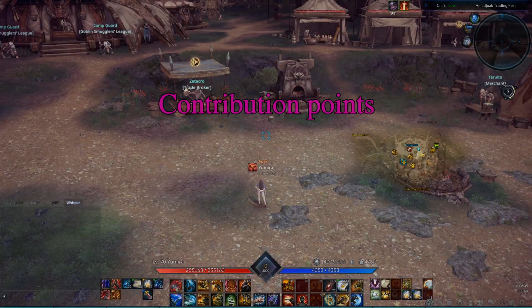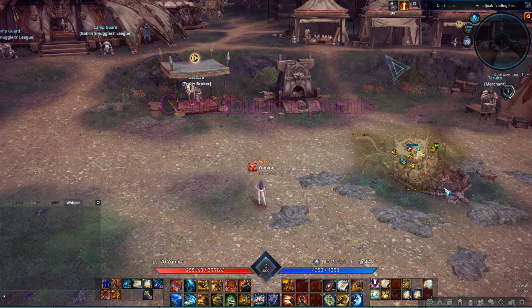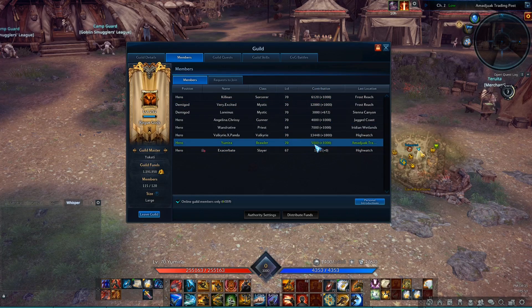In the members tab in the guild window, you will notice that there are contribution points listed behind each name. Every character can earn up to 1000 contribution points per week by either leveling up while in the guild or by advancing guild quests. The contribution points show others that you helped level the guild during that week and determine what share of the guild funds you get, in case the guild master decides to distribute some.